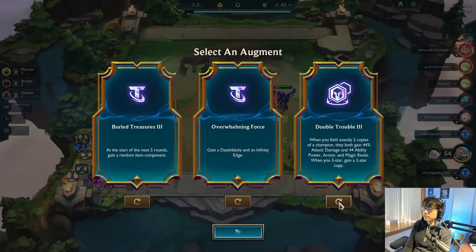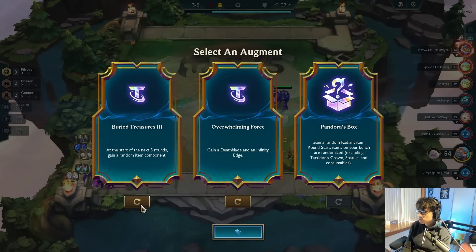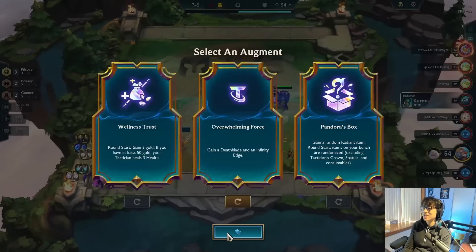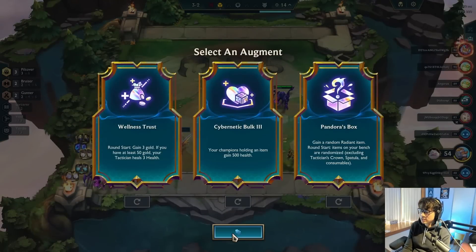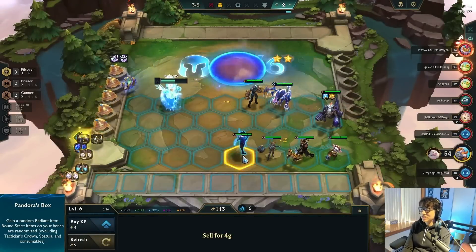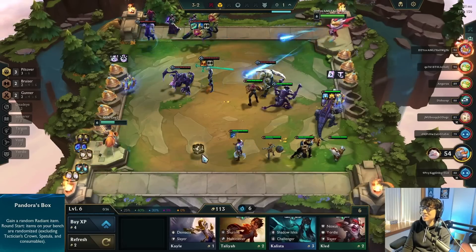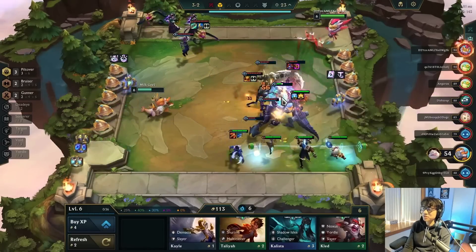The new augments here: Double Trouble is new. Buried Treasure gets you five components. In Force gives DB and IE. Pandora's Box gives a random rated item and a Pandora's Box for all units. Cybernetic Bulk gives 500 HP. Both sound boring so I just take Pandora's Box — I'm not taking defensive augments. I leveled here and could have made more interest, but can't be that greedy.